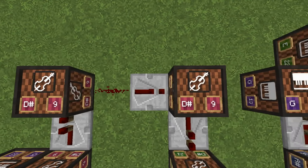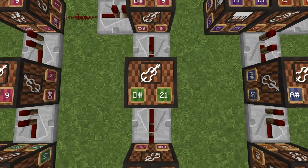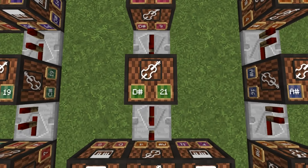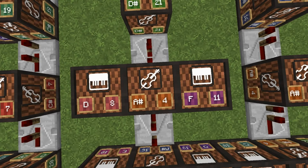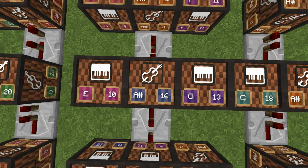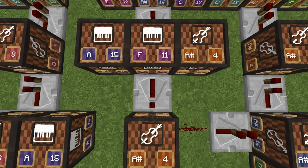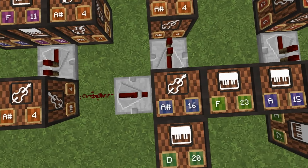Turning here — redstone dust, one-tick repeater. You have base 9. One tick base 21. One tick base 9. One tick base 9. One tick base 9. One tick base 21. Two ticks base 4 — to one side you're going to have 8, and the other side you have 11. Two ticks base 16 — to one side you're going to have 10, and the other side you have 13. Two ticks 11 — to one side you have 15, and the other side you have base 4. One tick base 4. Turning here — redstone dust, one-tick repeater — and you have base 16.